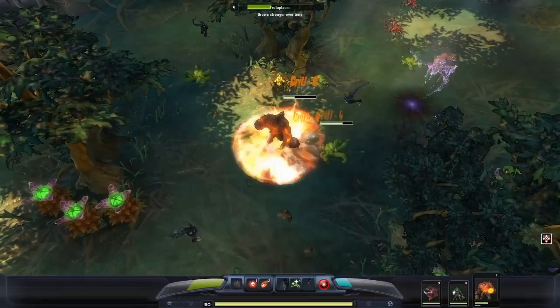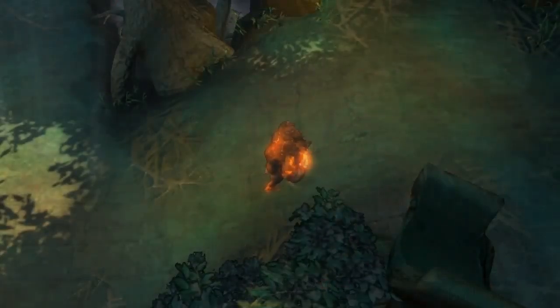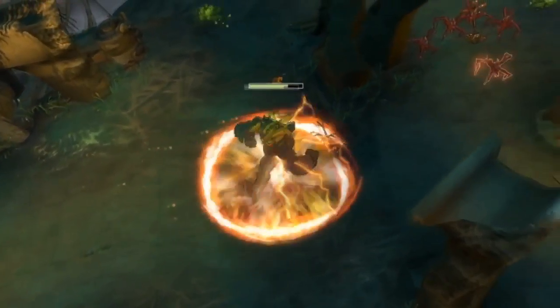Every tick of damage from the Plasma Column will crit. Zyrin can also lead with Plasma Column, and follow up with Shadow Cloak, becoming a stealth ball of fire and lightning that can maneuver around the battlefield.